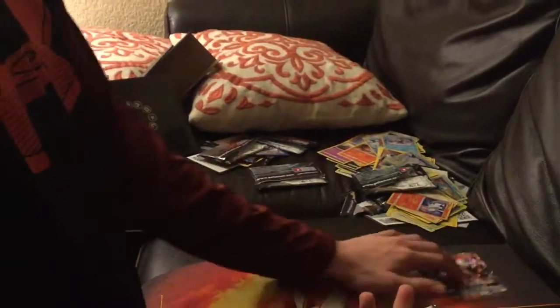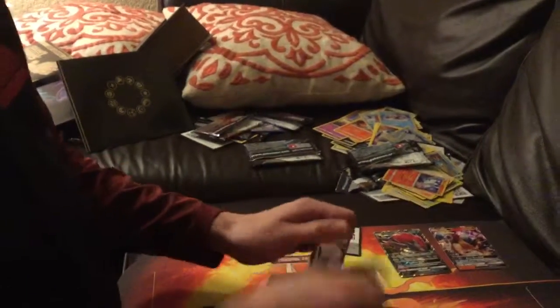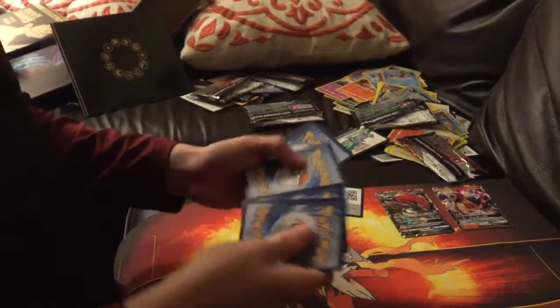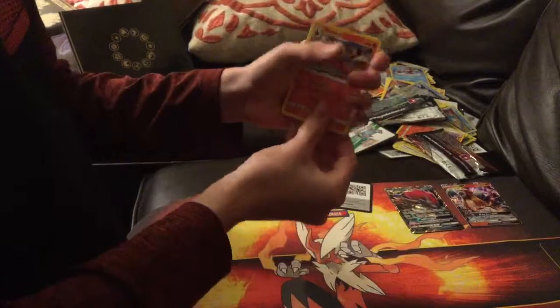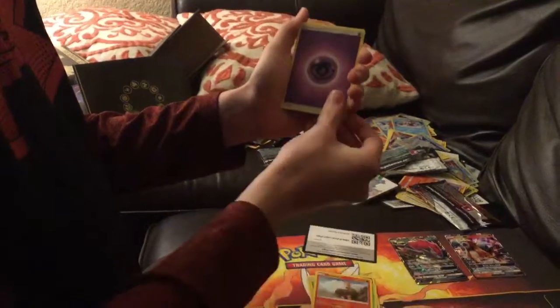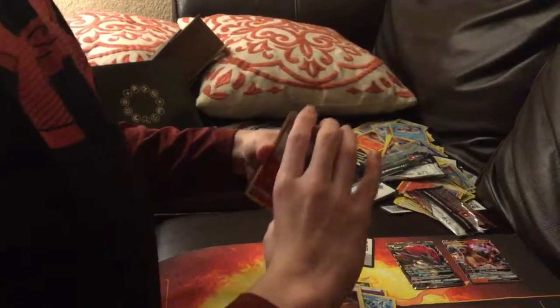Pretty sure there is only one pack left. What could be in it? Something amazing? Something horrible? Who knows? Here's the code for you: one, two, three, four. Toracat, Blistar, Zora, Ivysaur, Toracat, Fairy Energy, Feraligatr, Volkara, Damage Mover, Toracat, and our last card of the day is Raichu GX. Perfect.